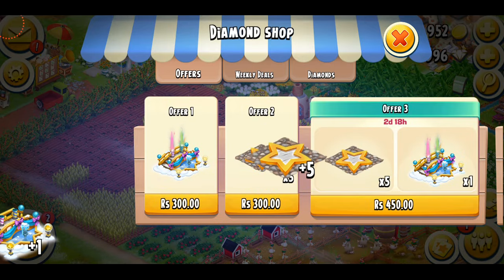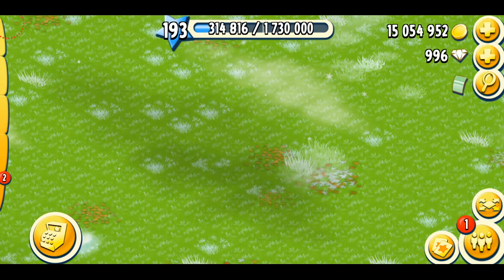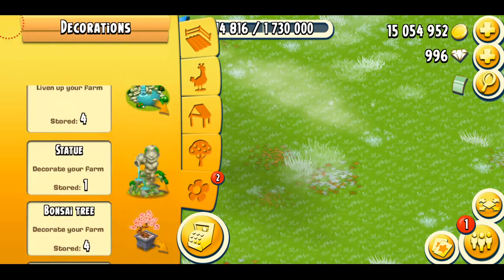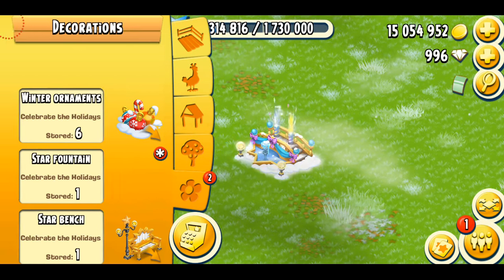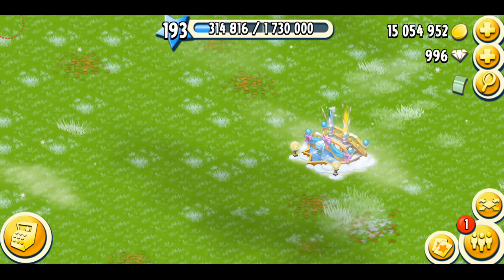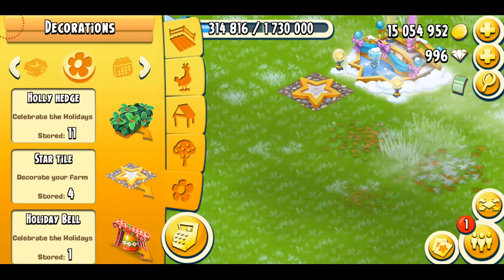I just purchased offer number three and it's time to place them. Let me see what they're called. It's not the bridge — it's the fountain? Wait, I'm confused. That looks sort of like a bridge. Okay, I'm losing my mind. And we have the star tiles — oh my god, that's pretty! I didn't get them last year, I wish I had.